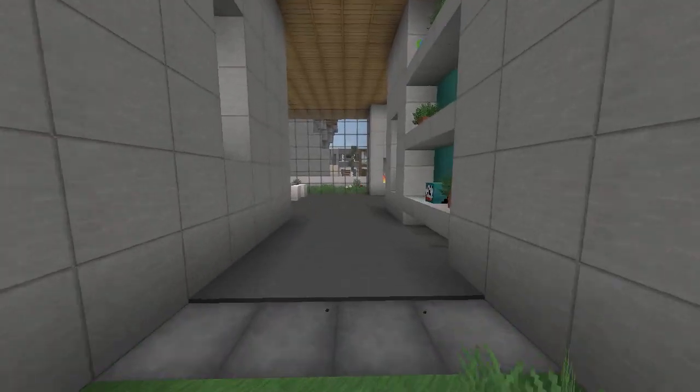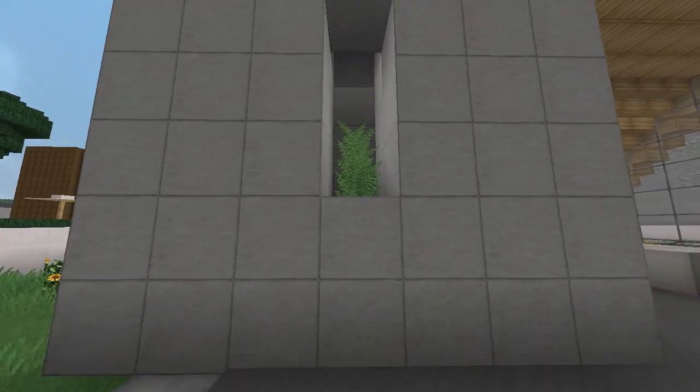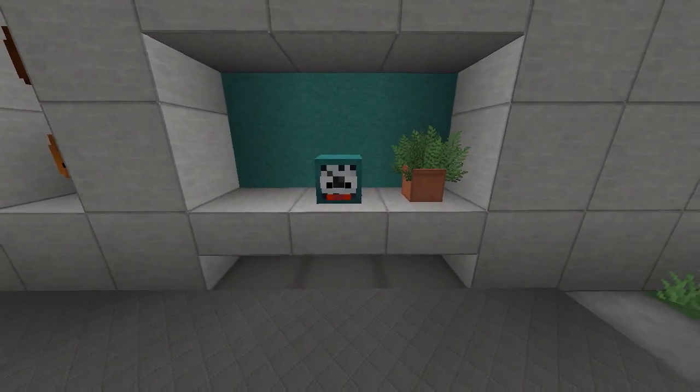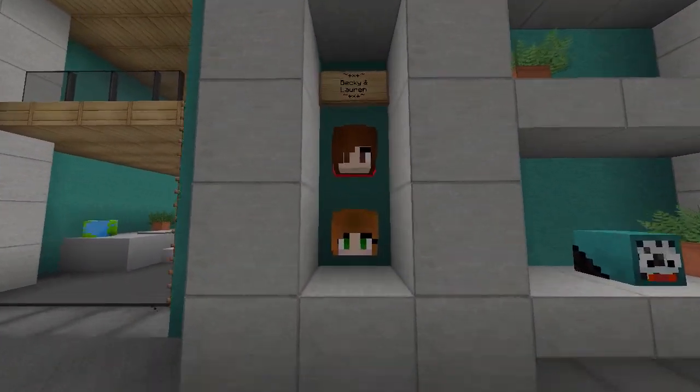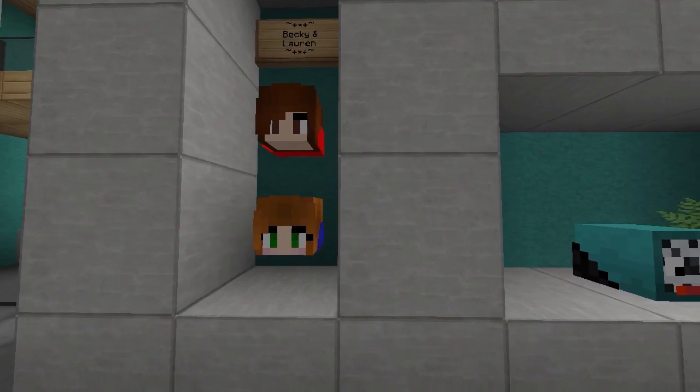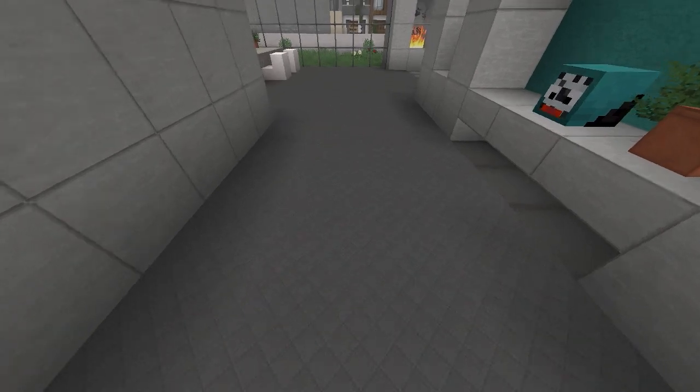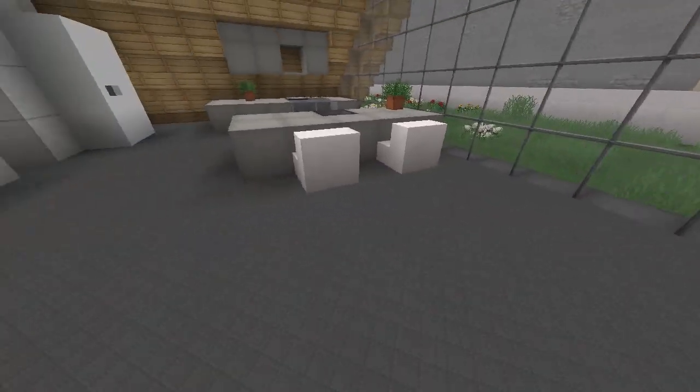Going inside, there's no front door but there's a nice indented entryway with a little flower detail, which I like. Over here there's a clock with some shelving, and there are two heads — Becky and Lauren's — so maybe this is their house.